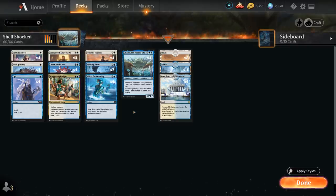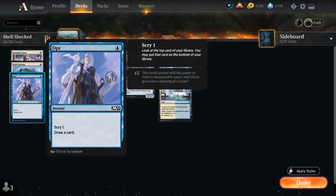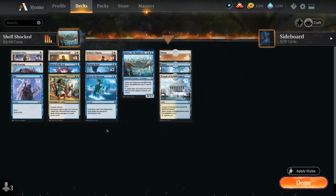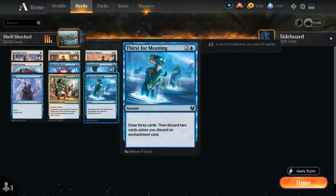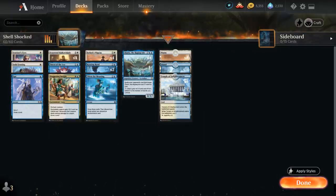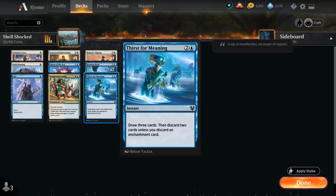We've got plenty of card draw spells to help assemble all the combo pieces: Opt at one mana to scry 1 and draw a card; at two mana, the full playset of Omen of the Sea — scry 2, draw a card on entry, then sacrifice for three mana to scry 2 again; at three mana, the full playset of Thirst for Meaning, drawing three cards at instant speed and discarding two unless you discard an enchantment — which pairs nicely since we sometimes have extra copies of Sentinel's Eyes or Solid Footing.